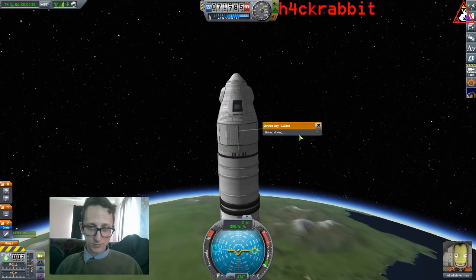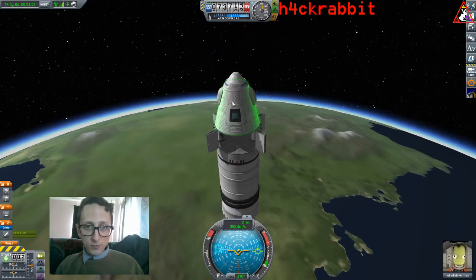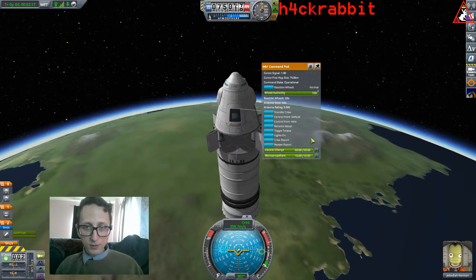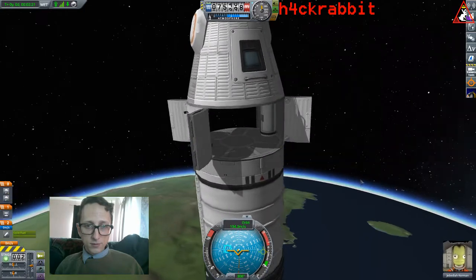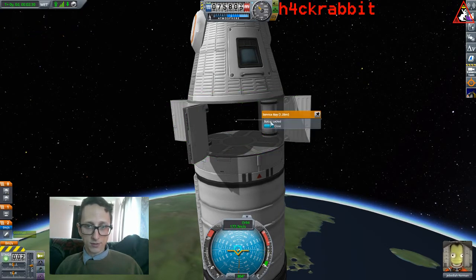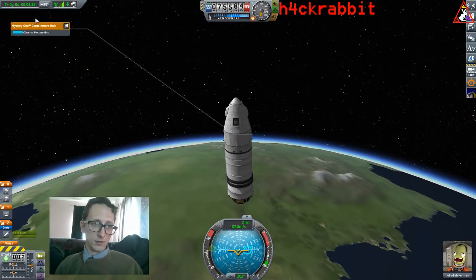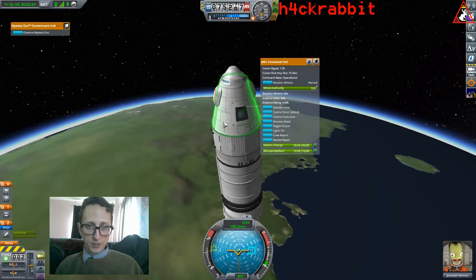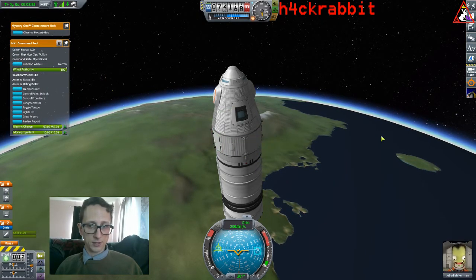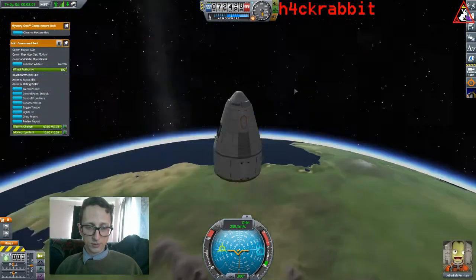We got high up, so let's open the service bay. The goo containers haven't been this high before — outside the atmosphere — so we can get a little science from those. We'll do a crew report. This seems to be very much in space right now — that's pretty fancy. We can pin the goo experiment so we can close the bay and access it later from inside. Let's detach our booster and start descending with the heat shields on.